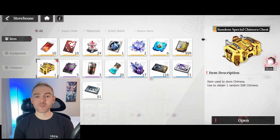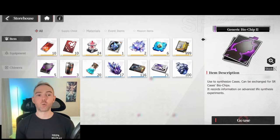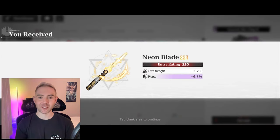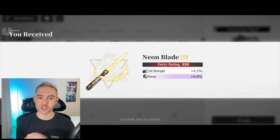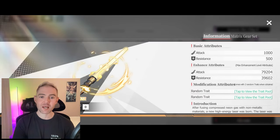You have to unlock a function to actually be able to equip a Chimera — I'm not quite there yet. Once I can use it, it's got a neon blade, like a lightsaber-looking thing — very cool. It's a powerful piece of equipment, but it's different: you equip it in a totally different slot than the four we just talked about. Look forward to a video on that once I've unlocked the ability to use it.